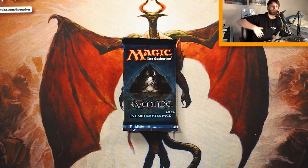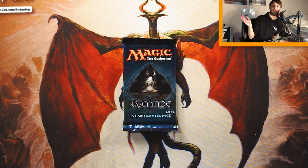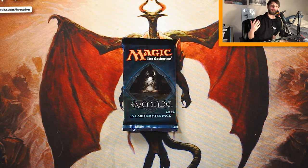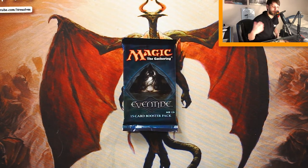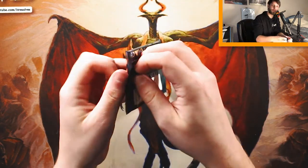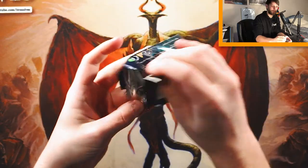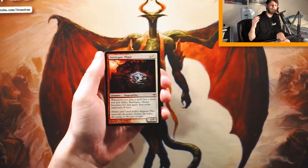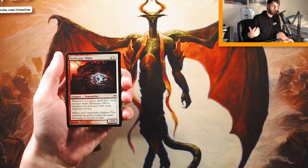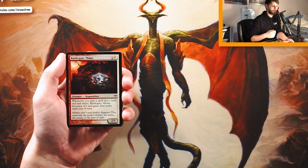Eventide is a really awesome set, part of the Lorwyn block — I believe it was Morningtide, Eventide, and then Lorwyn — all of which were really fun themed sets with a very thematic art style and some really powerful cards. We're going to go through this pack and do our best to figure out what our first-round draft pick will be. I didn't draft during this time, but if you did, feel free to let us know your thoughts.